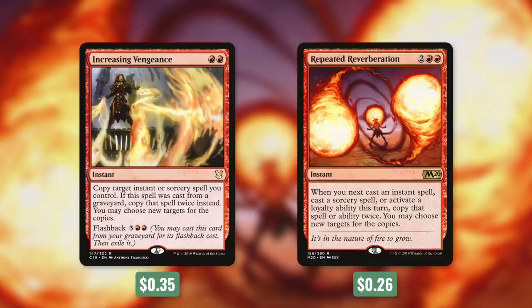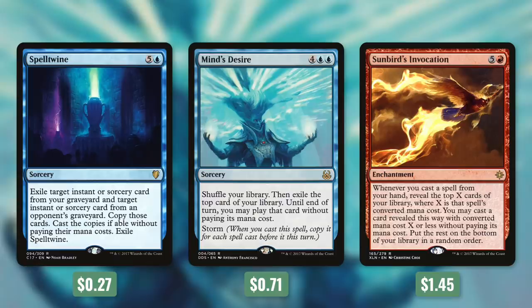Tactic number eight: Such Value. Spell Twine exiles a target instant or sorcery from your graveyard and a target instant or sorcery from an opponent's graveyard, copies both, lets you cast the copies without paying their mana costs, then exiles itself — for one spell we cast two things for free. Mind's Desire shuffles your library then exiles the top card; until end of turn you may play that card without paying its mana cost, and it has storm. This card can be game-ending in the right situation. Sunbird's Invocation says whenever you cast a spell from your hand, reveal the top X cards of your library where X is that spell's converted mana cost; you may cast a card revealed this way with converted mana cost X or less without paying its mana cost. The bigger the spell we cast, the more choices we'll have.